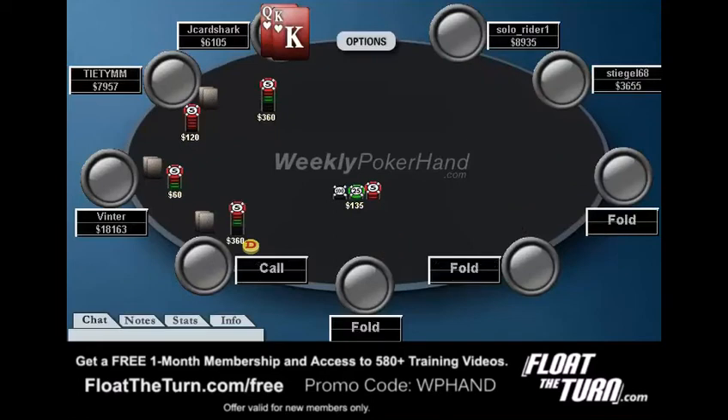So I open to 360. It rolls around to the short stack and he calls. This is sort of an interesting call because he should be shoving a lot of his hands. There aren't really too many hands he should be calling with here. I guess something like pocket eights or pocket nines is probably okay, but calling with stuff like queen-jack suited isn't good here — he's going to be dominated by my early position raising range.